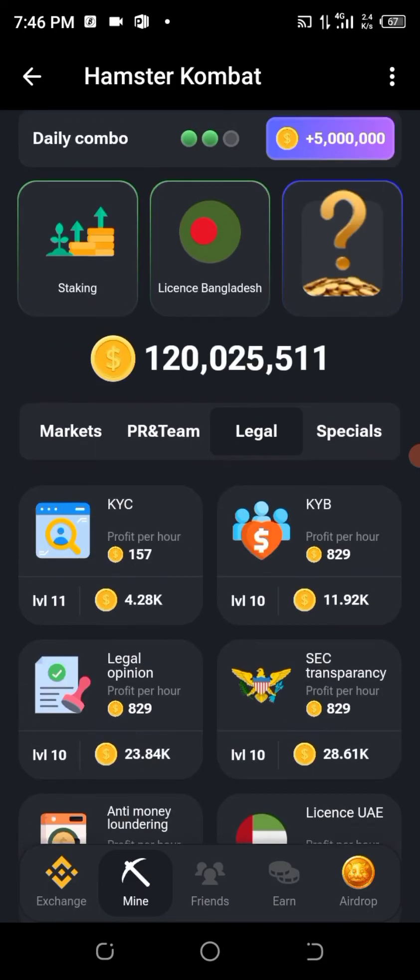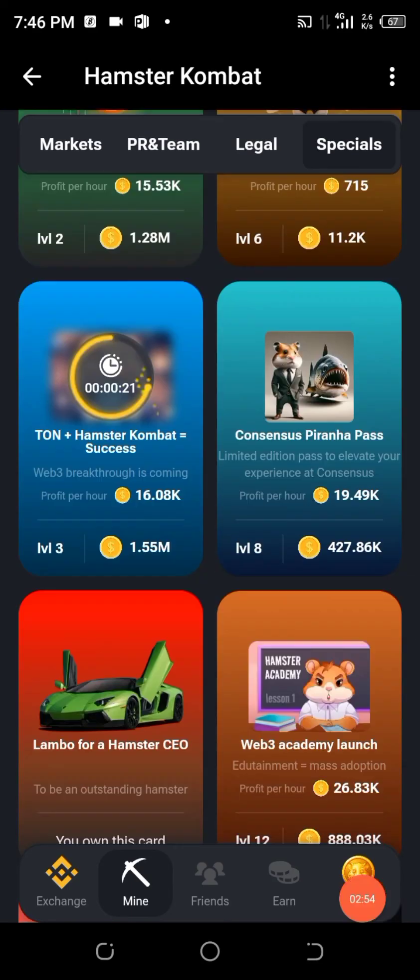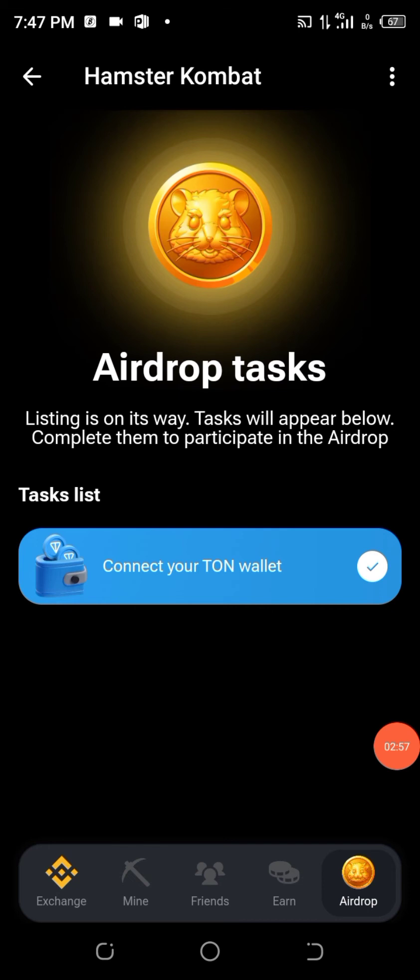The last one is under Specials. But first — if you have not connected your wallet, the option is still open. Connect your wallet and ensure that it is ticked, showing white and blue. That is very important.